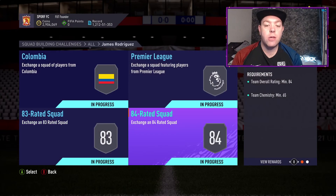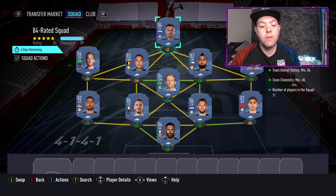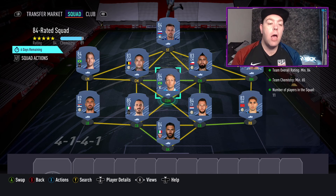They're just expensive at the moment — I think this whole SBC is around 250k to complete. And then finally, the 84 rated squad, so I've gone for a Serie A theme here. You don't have to have such high chemistry, so you'll be able to use a few cheaper players. I've gone Sirigu, Kolarov, Bonucci, De Vrij, Hakimi, Calhanoglu, Vidal, Lucas Leiva, Nainggolan, Arthur, and Ilicic up top. As long as you have one 84, six 83s, four 83s, three 83s, and one 82, you will be fine.